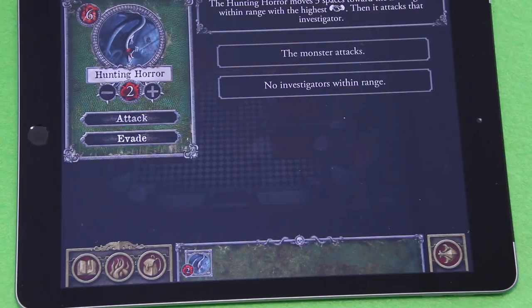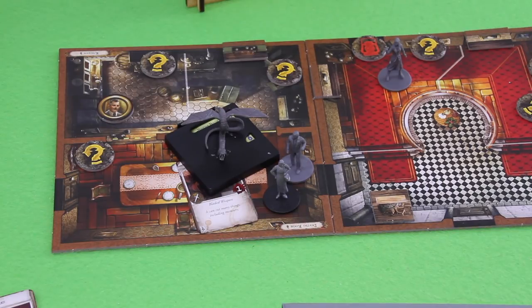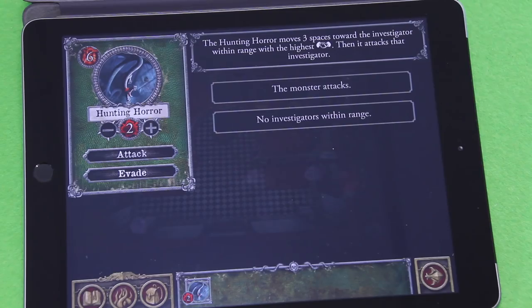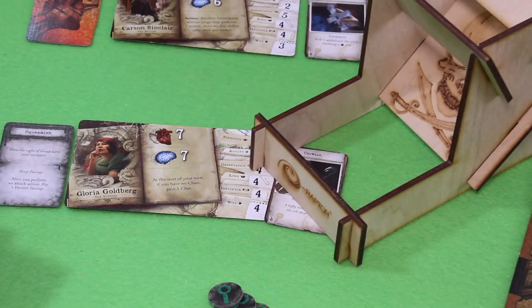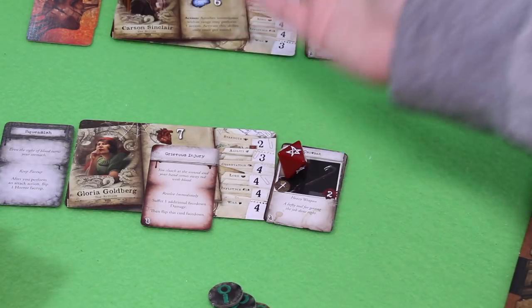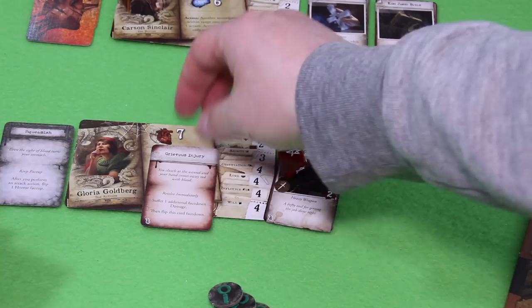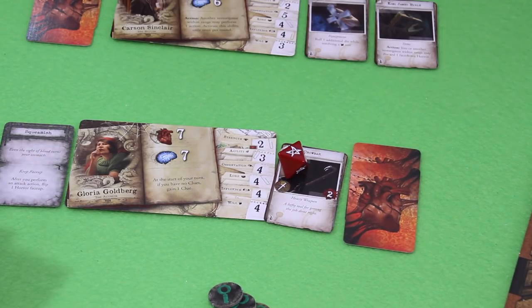'The hunting horror moves three spaces toward the investigator within range with the highest influence, then attacks that investigator.' Only Carson and Gloria are in range — you don't trace range through doors. They have equal influence, but Carson already took two hits, so I'll assign Gloria. 'Leaping into the air, the horror lands heavily upon you with teeth and claws flashing. Suffer two damage — strength minus one negates.' Her strength is two so she rolls one die — wow, a success! She still takes one damage. It's a previous injury — one additional face-down wound. She's pretty shaken already.